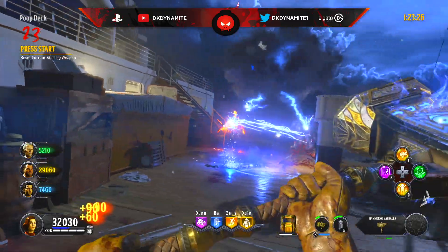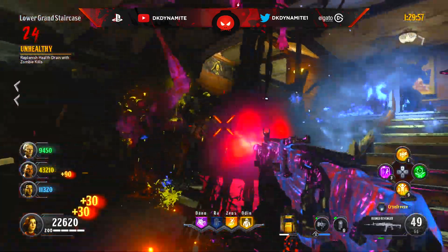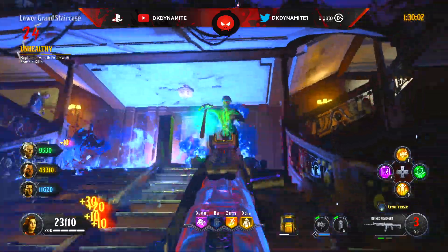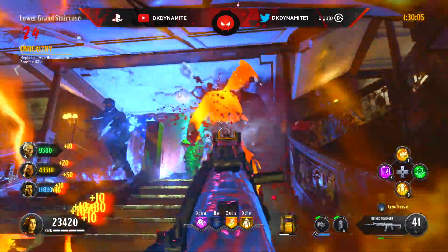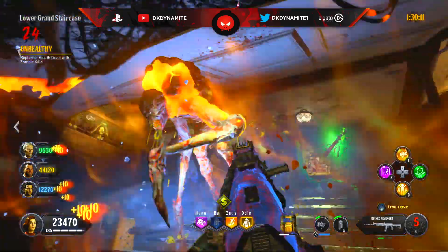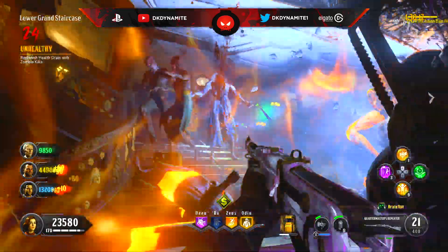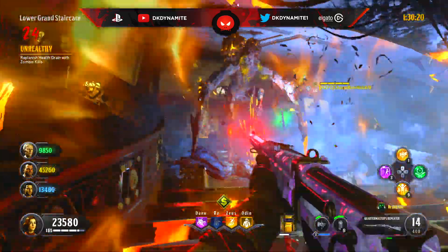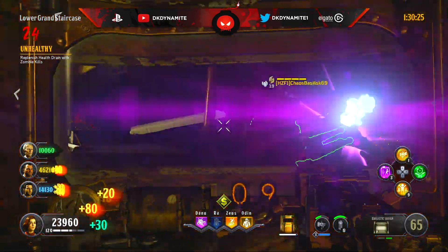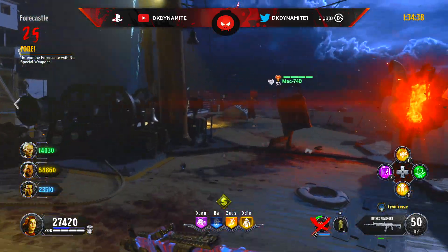Moving on to round 24: kill zombies to replenish your health. You'll notice you're getting a pretty significant health drain if you don't kill zombies. I recommend having everybody sit in one spot — maybe at the bottom of grand staircase or maybe at the poop deck — and just kill as fast as you can. You don't want everybody spaced out too much to where three people have a whole bunch of zombies and one other person has none, because that person's going to die. Bunch together and get all the zombies in one spot. If you get nukes, that'll replenish your health instantly.